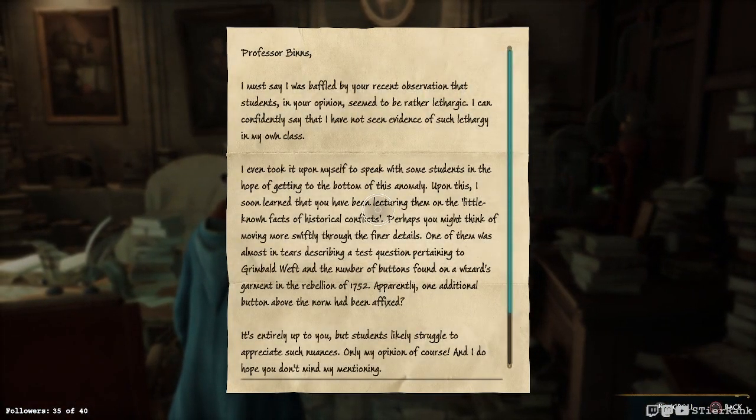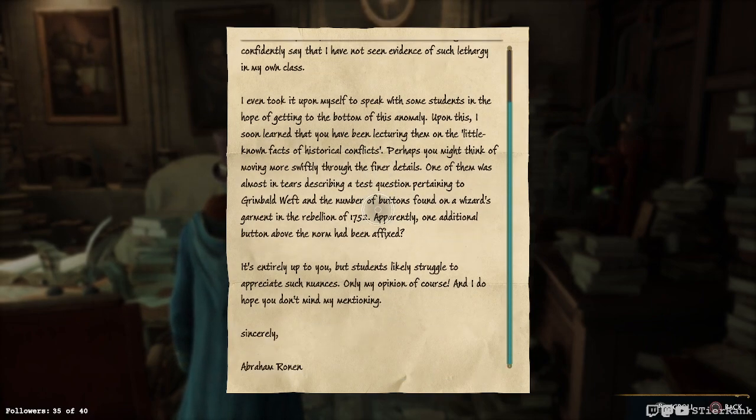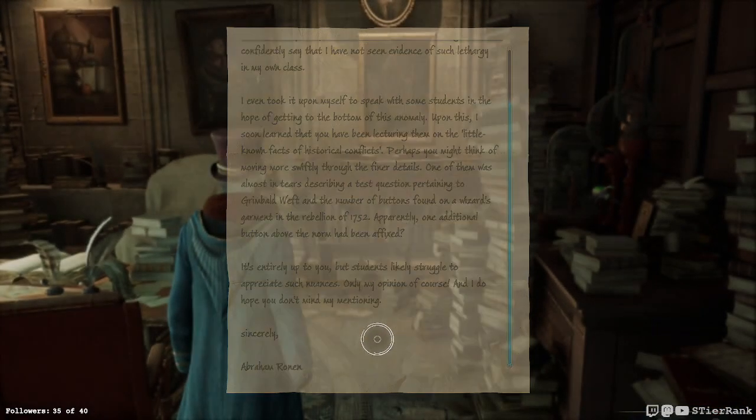There's a letter here: 'Professor Binns, I must say I was baffled by your recent observation that students seem to be rather lethargic. I can confidently say I have not seen evidence of such lethargy in my own class. Upon speaking with some students I soon learned that you have been lecturing them on little-known facts of historical conflicts. One of them was almost in tears describing a test question pertaining to Grimbald Weft and the number of buttons on a wizard's garment in the Rebellion of 1752. Sincerely, Abraham Ronan.'